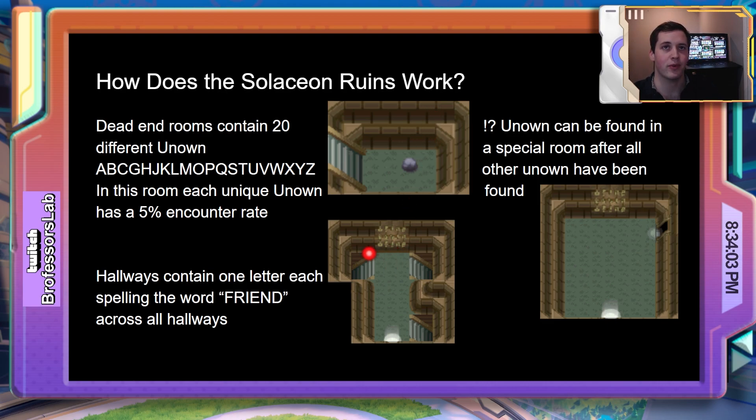The next type of room are the hallways. In the hallways, only one letter of the word 'friend' will spawn per hallway. That letter has a 100% chance to spawn when you encounter a Pokemon. And finally, we have the punctuation rooms. The punctuation rooms are unlocked once you've collected all other 26 letters of the alphabet, and they spawn the question mark and the exclamation point Unknown, both with a 50% chance probability.